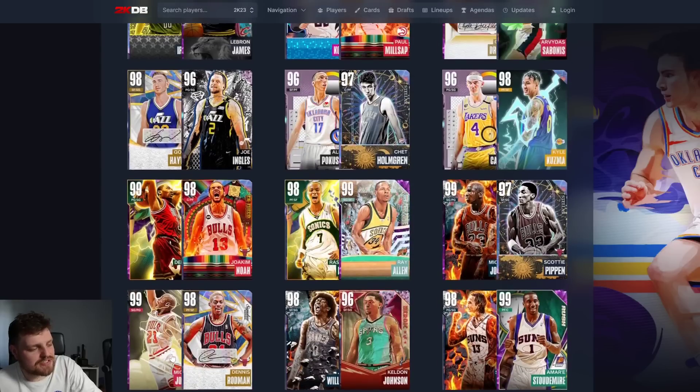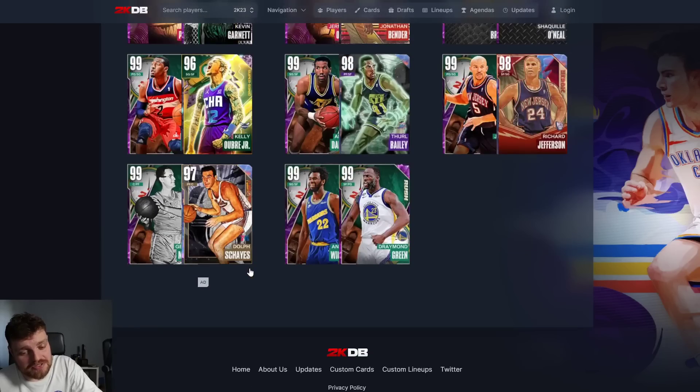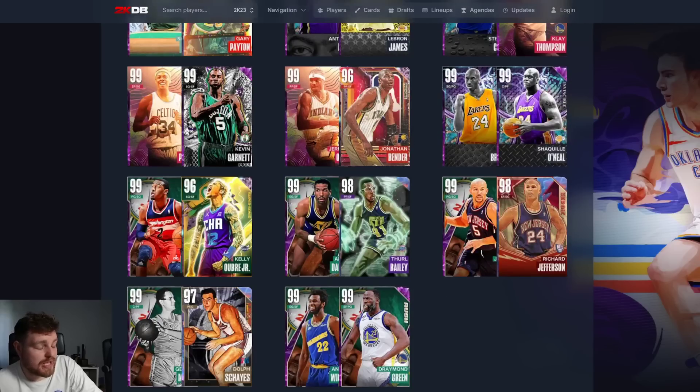There are about three of these duos that are useful. These cards are already so gassed as they are, the duos don't really matter. But at the end of the day some people do like using dynamic duos, and I do think that Jermaine O'Neal and Bender might actually make my team. So that's the video - thank you guys for watching, please like, comment and subscribe.